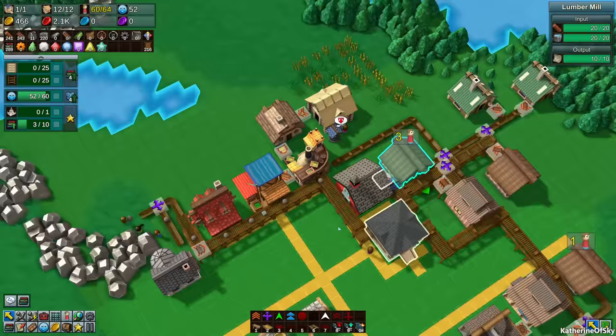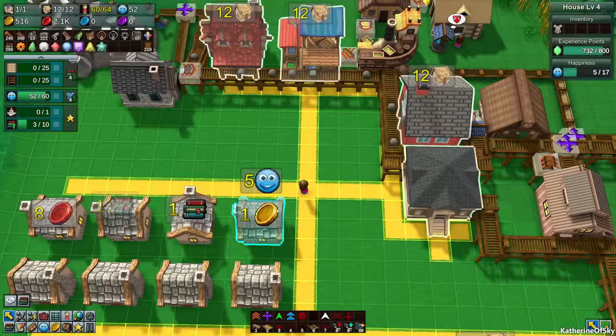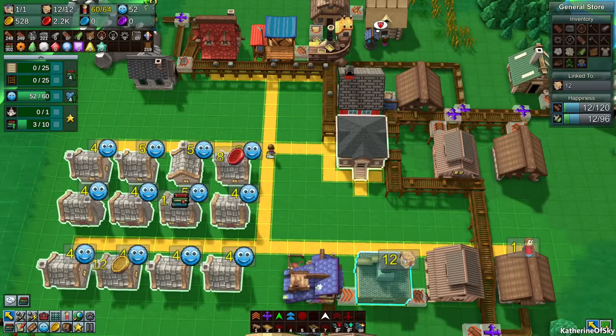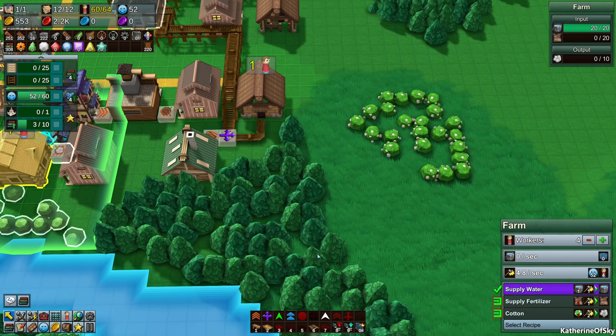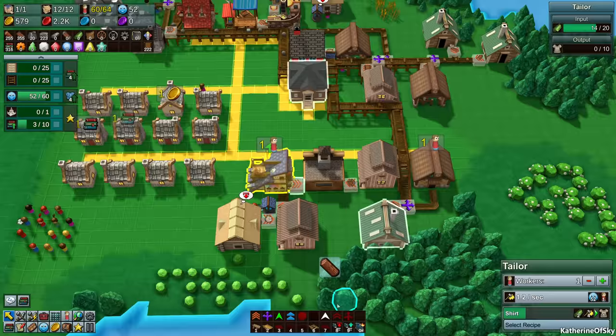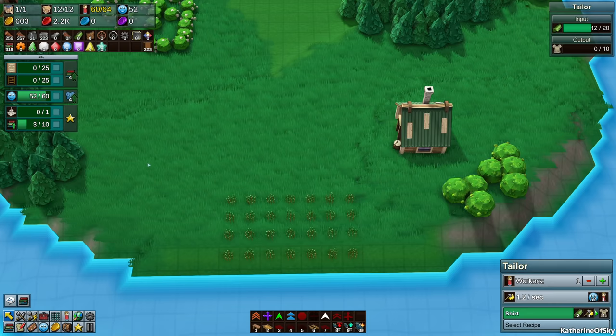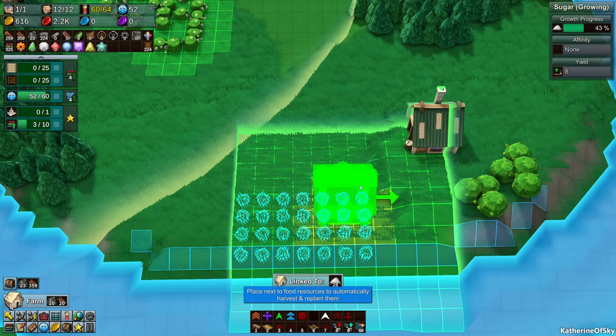The reason I used a conveyor belt rather than a chute is because we also have intermediate products on this line. But we're going to get a ton more materials into our place and hopefully not run out. How's everything going? We have water, we have cotton—all the things are happening! We're getting cloth, we're getting shirts, so people should be happier.